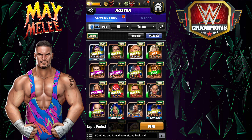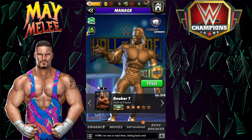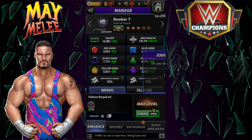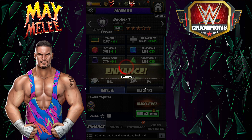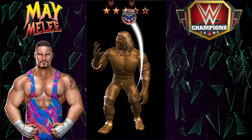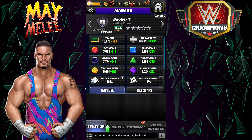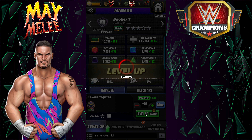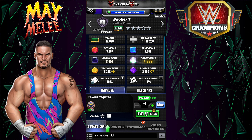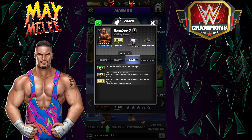We're going to take up Booker T for the same reason — he's going to go 5-star silver. Same deal. So we're going to generate doubled yellow. He'll actually need a few levels to get him there because he's very hollow. Let's just make that happen right now. That should be enough. Boom. Very nice — two more yellows.